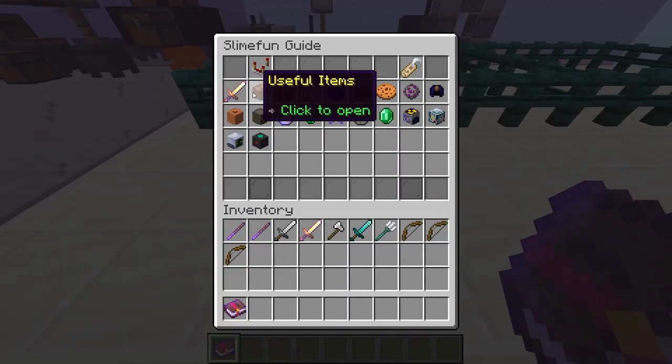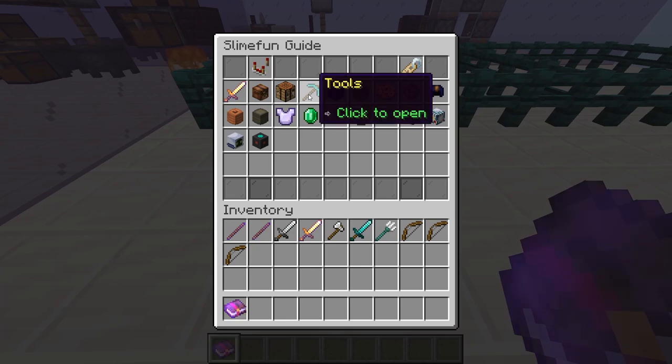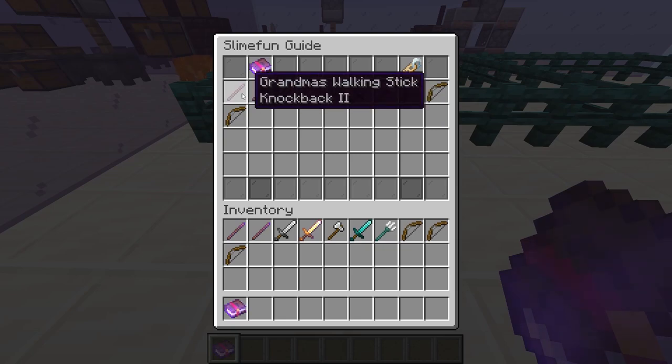Today we're gonna be covering weapons, useful items, and tools. Those are the categories we're gonna be covering, so make sure you unlock all those. First, we're gonna start with our weapons.